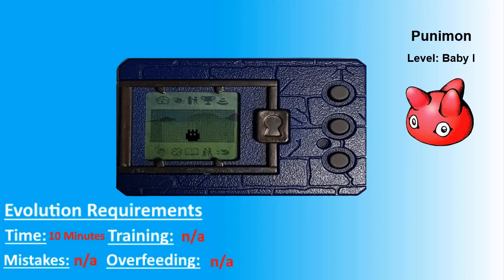Once our egg hatches we'll get a Punimon, and after 10 minutes it will automatically evolve into Toonimon.